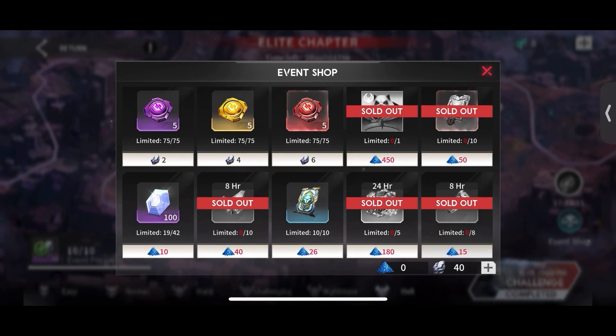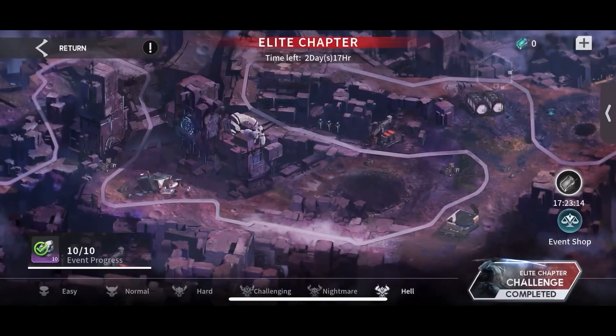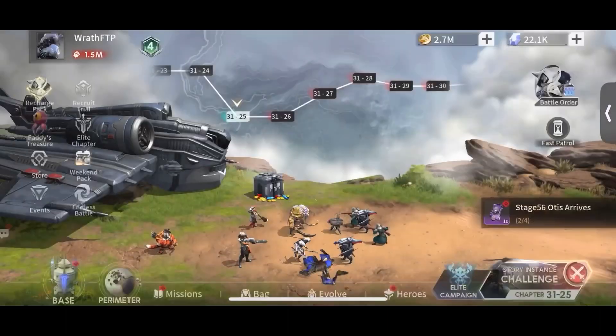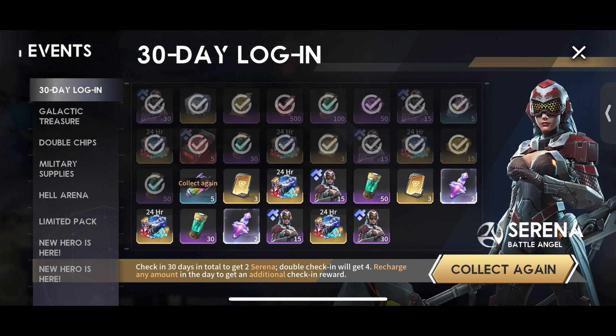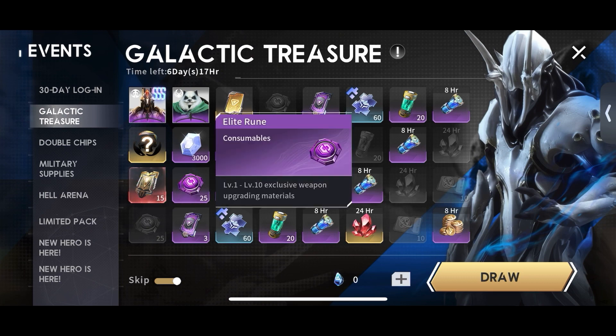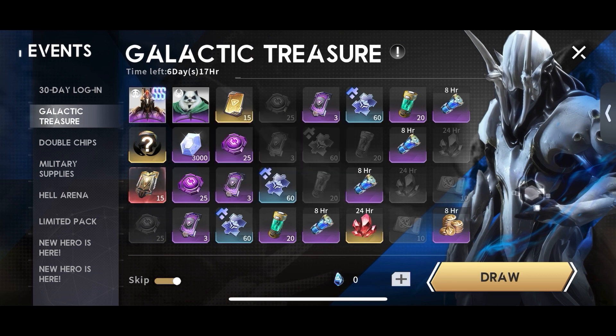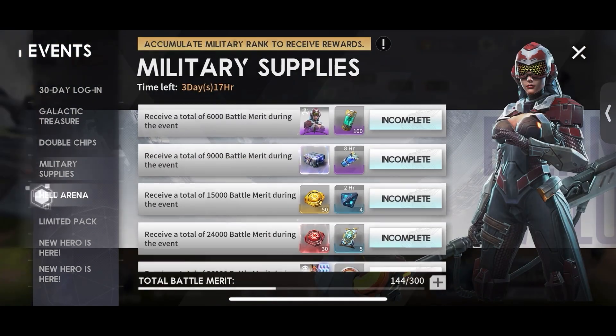We finished the elite chapter event. Here's what I bought: I bought Senway and all the other things except diamonds and the hero foods. I am saving 40 of the Metrolite — the reason being is next time there's an elite chapter event we can use it towards getting a second copy of whatever champion they release. In Galactic Treasure we're making some progress; happy to get another Senway and Ampu copy, which should happen over the next five days — should be no problem at all.